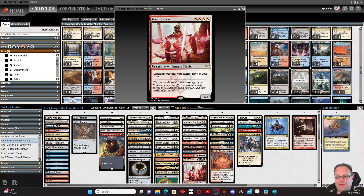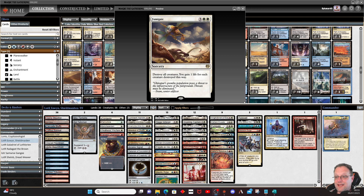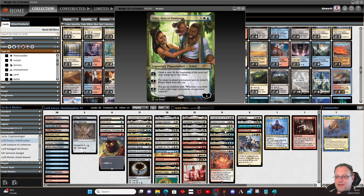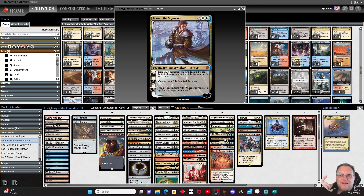Knight-Errant of Eos lets us do the whole convoke thing and hopefully get some good cards out of it. Cathars' Crusade pumps our team. Fumigate controls the board and gains us some life. Teferi untaps a land or tucks away something annoying. Council of Four: another human — get some extra knights and extra cards if people play more than two spells a turn, which in Commander they mainly do late game. Venser is underplayed — his minus one ability lets creatures not be blocked this turn, which is fantastic for alpha-striking opponents out because everyone forgets about it.